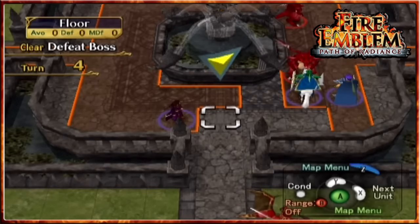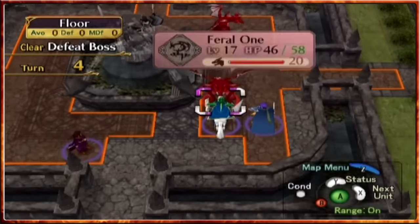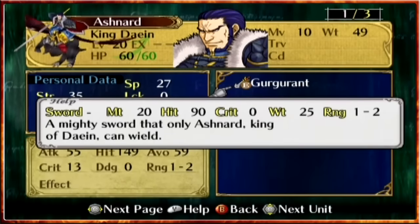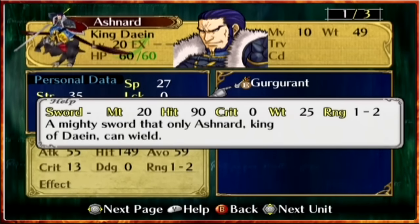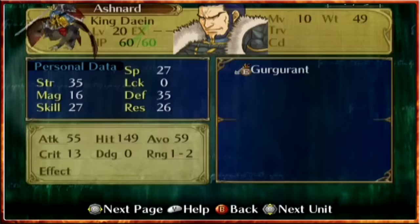Welcome back guys to Fire Emblem Path of Radiance where we continue on with our silly quest to try and level up 5 characters to level 20 on the final map, where we aim to defeat Ashnard with his Gergoland sword - a mighty sword that only Ashnard King of Dane can wield with 2 range.